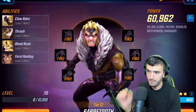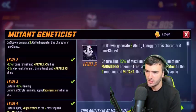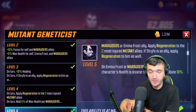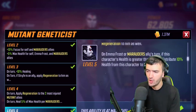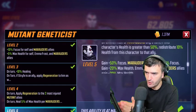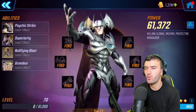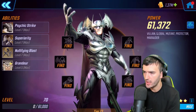Mr. Sinister's passive changed slightly — it now includes Emma Frost in the Marauders for his buffs. So it's either Marauders or Emma Frost who receive his passive bonuses. This is why Emma Frost fits the Marauders team so naturally, even without the Marauder tag explicitly on her kit.